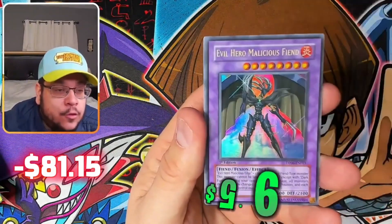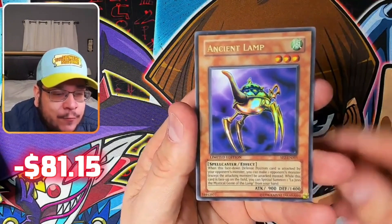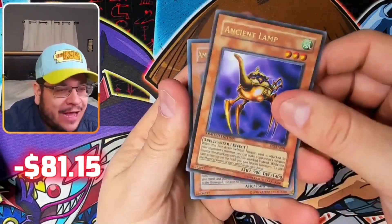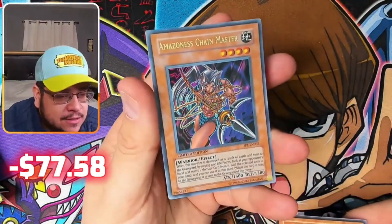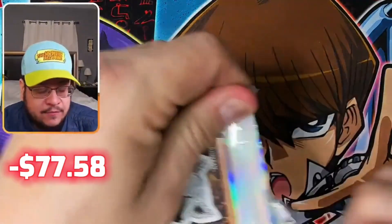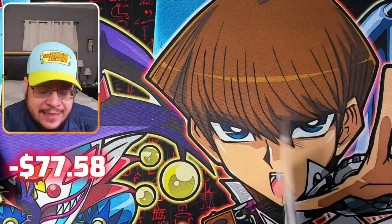Evil Hero Infernal Wing from GLD5, first edition — wow, this is old school, awesome. Evil Hero Malicious Fiend as well. Ancient Lamp — SP2, wait — it says Sneak Preview Series 2. I don't even know what that is. I Googled it and I still don't know — that's how amazing it is. And Amazon Shaman — another one of those special cards. One of the cool things about Fleek Freak's mystery packs is there's always going to be some new rarity or something different I've never seen before.